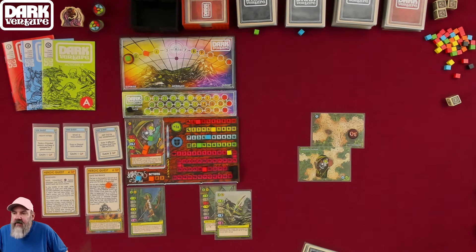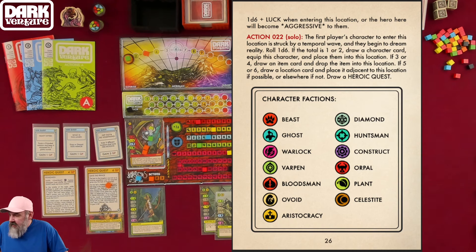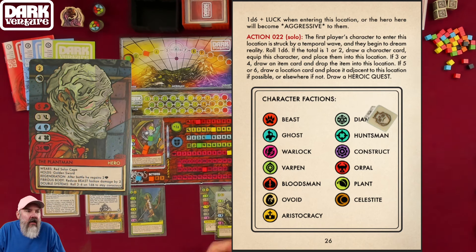The solo version of action 22: the first character to enter is struck by a temporal wave. Roll 1d6 — I rolled a 1, so on a result of 1 or 2, draw a character card. I drew the Plant Man. Equip that character with a red solar cape and golden sword, then place them into this location. He has regeneration — after a battle he regains 2 hit points.